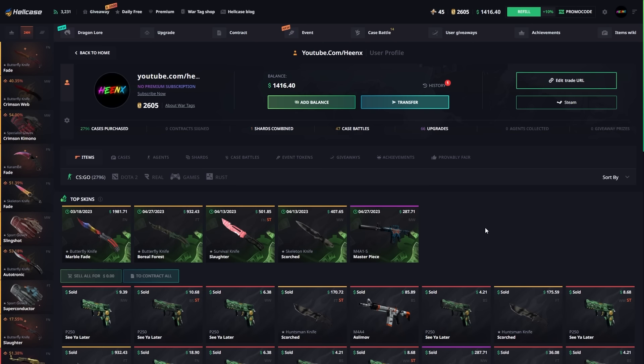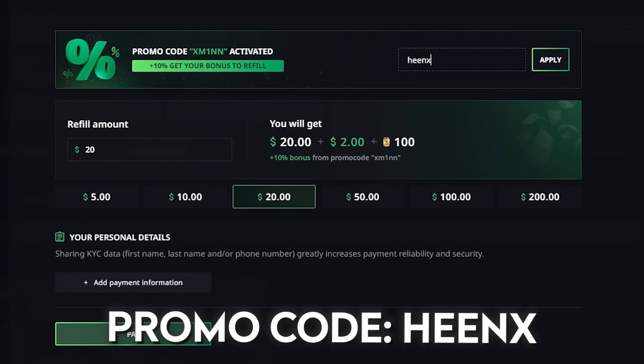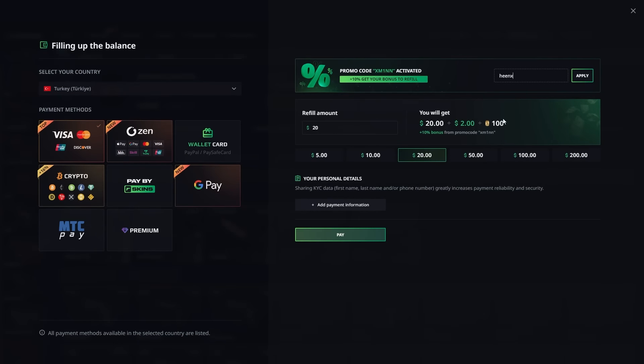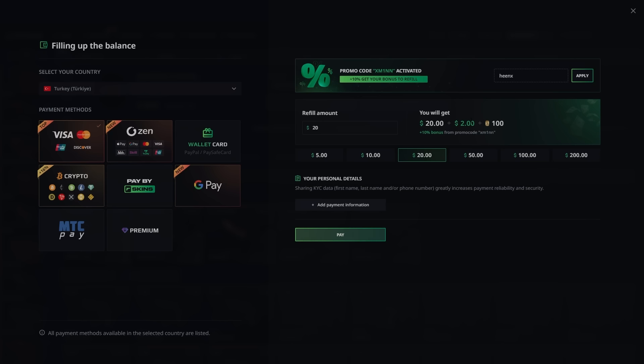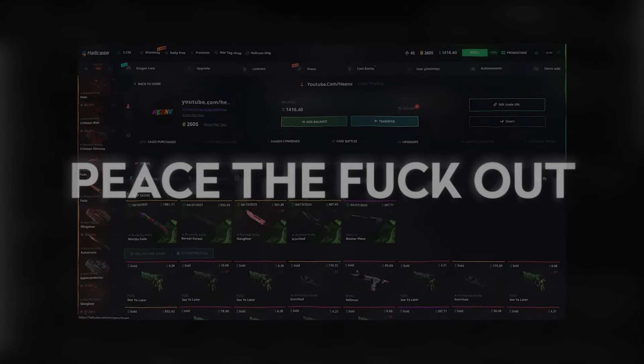Once again guys, if you wish to use the website, just click on the referral section and type my code and click apply — it's gonna give you an insane 10% deposit bonus. I will see you guys in the next one, peace!